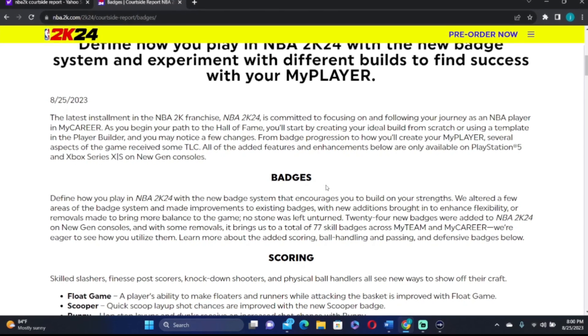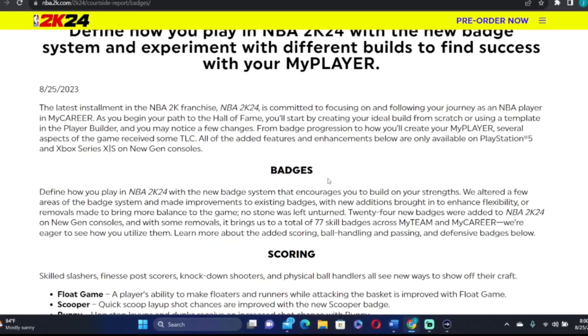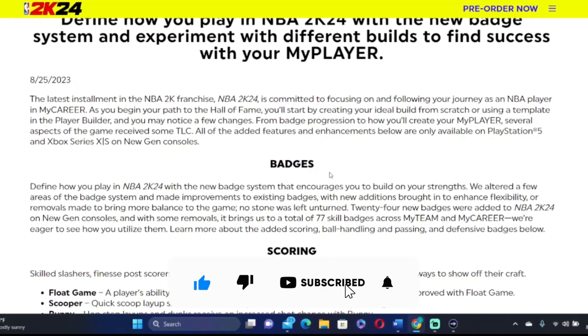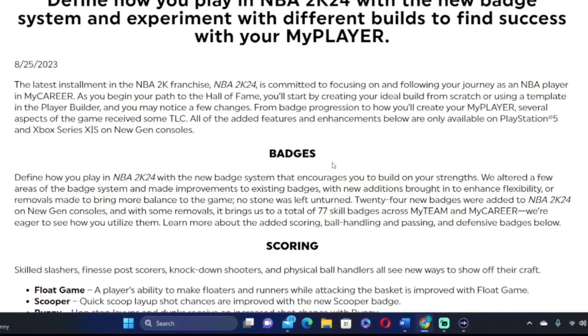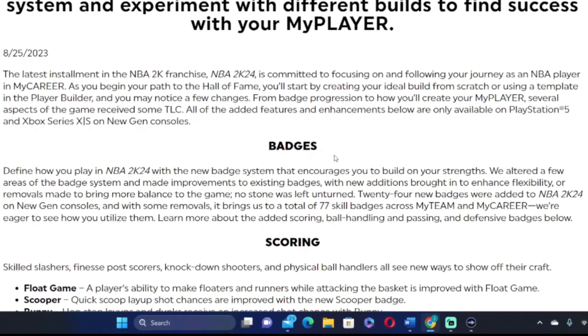The next section talks about badges. Badges are now defined based on how you play — the way you play determines the badges you're going to get. If you like to fade a lot, you'll get fading badges. If you like to shoot threes, you'll get shooting badges. Make sure the build you make is specified to your playstyle.